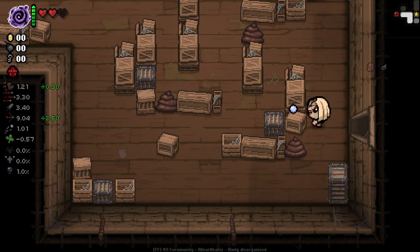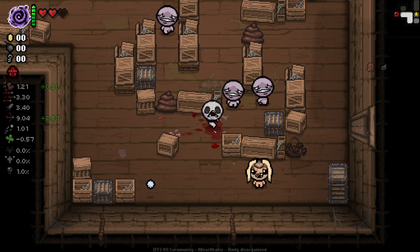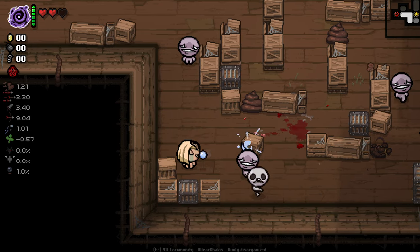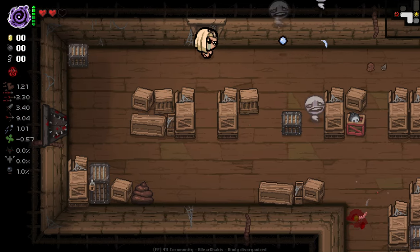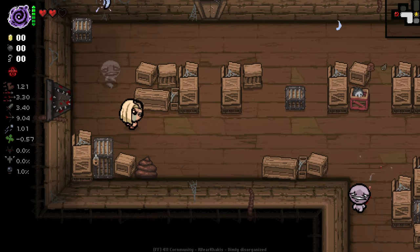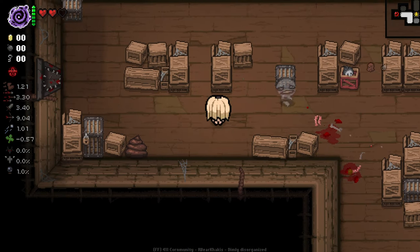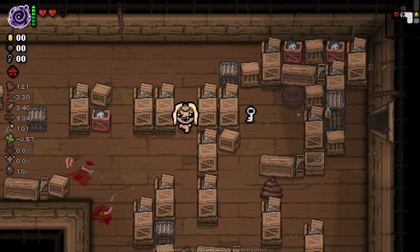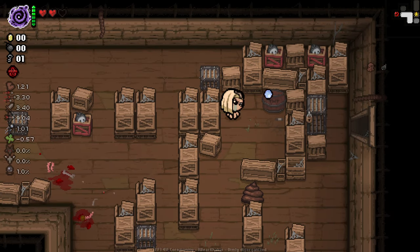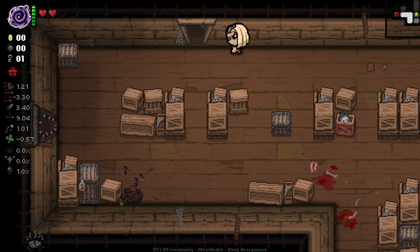We got Void this time around. We got that trinket that changes into other random trinkets. Although when it's smelted, it doesn't tell you what trinket it's changed into, so I'm a little unaware of what we currently have going on. A few restarts in, I got a key here — a little annoying to get to, but it seems like it might be worthwhile, and it ended up being pretty worthwhile.